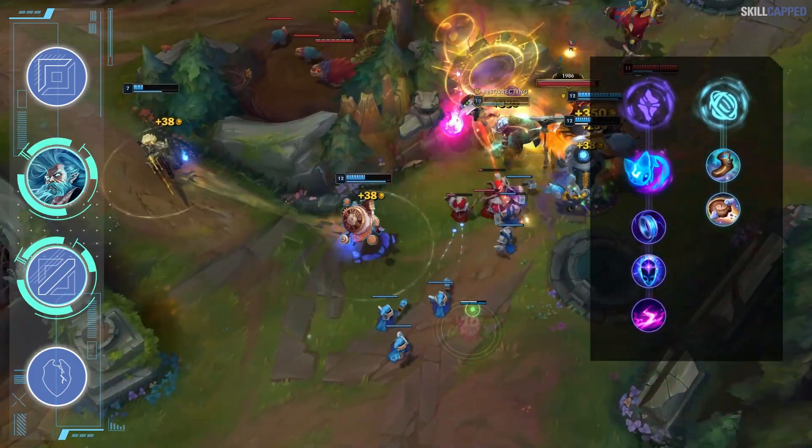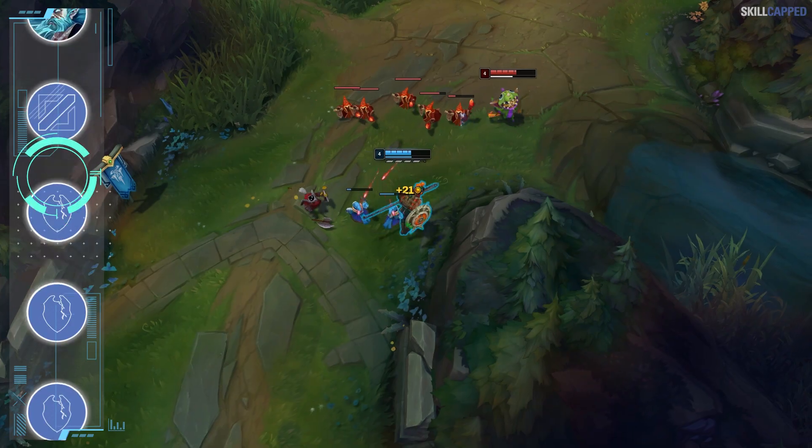The complete build is Everfrost into Cosmic Drive and then Archangel's third, combined with Ionian Boots. Take Summon Aery as your keystone with Inspiration secondary opting for Free Boots and Biscuits.